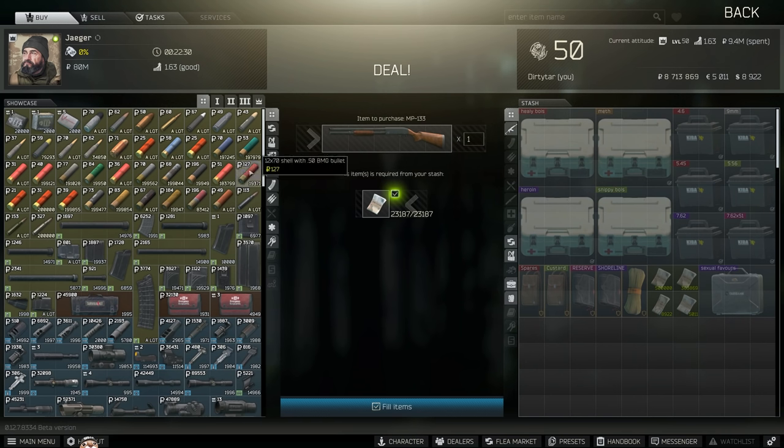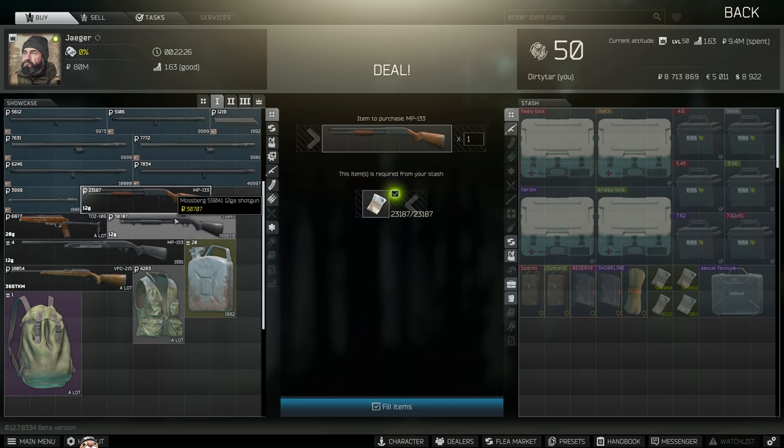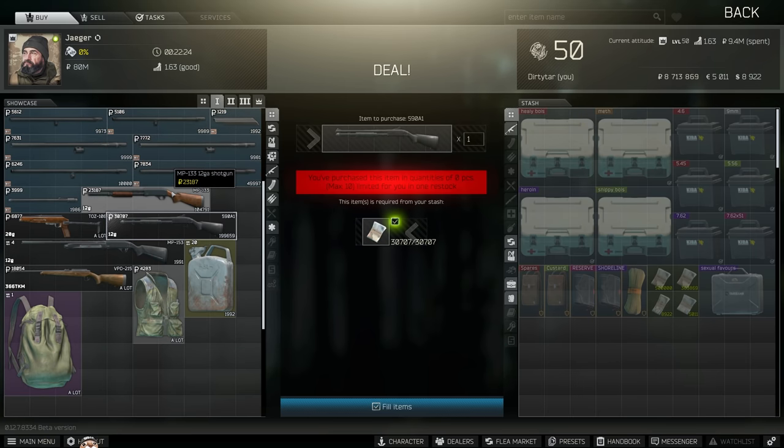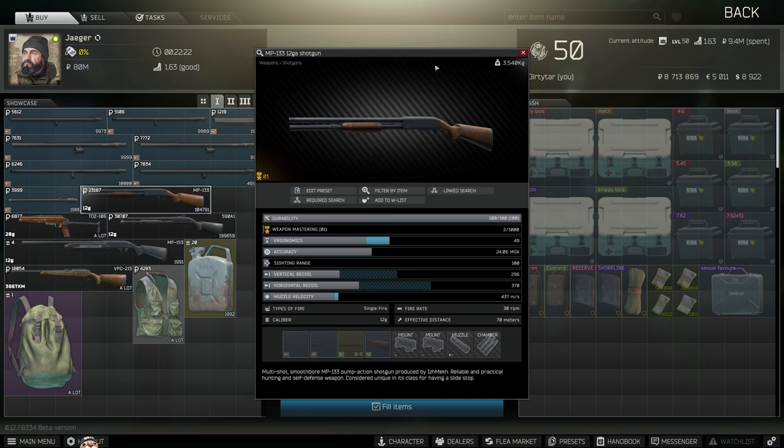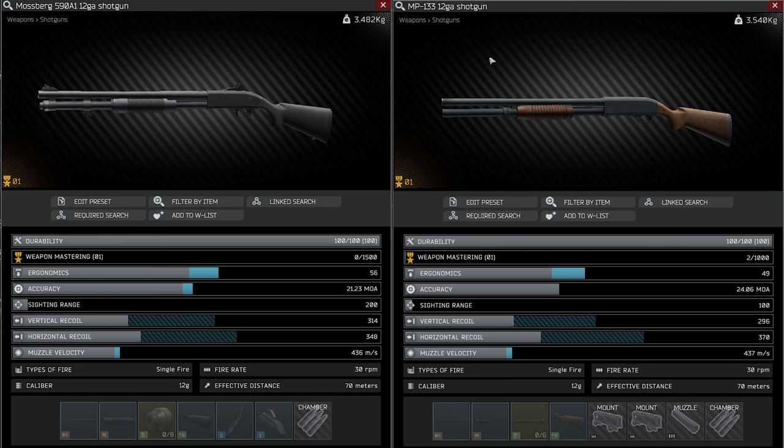Compared to the MP133, you're going to notice that the MP133 is actually a little bit cheaper by 7,000 rubles. However, if we look at the stats side by side, not only does it come with a smaller magazine — 6 vs 8 — but the ergonomics are worse and the MOA is also worse. MOA is really important, especially if you're not using slugs like AP-20. If you're using stuff like Buckshot and Flechette, MOA is an incredibly important stat.